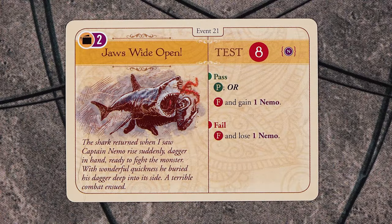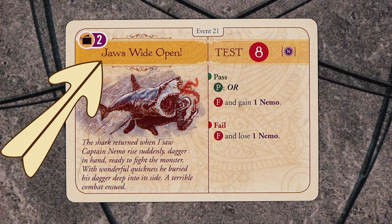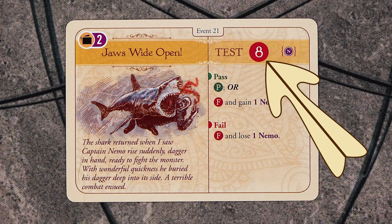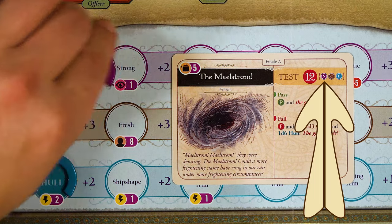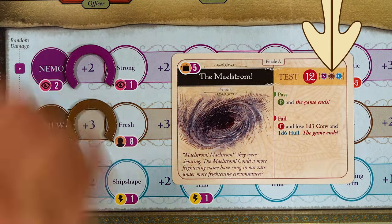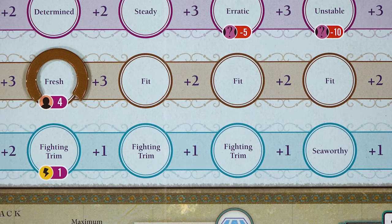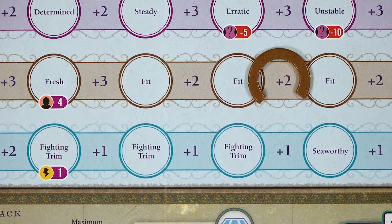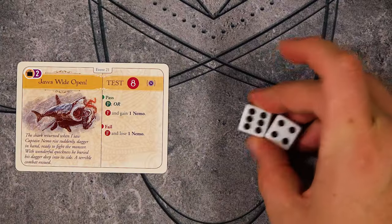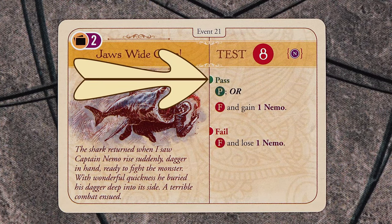Now, let's get back to the test cards. If you draw a test card, you will immediately take that test. In the case of Jaws Wide Open, you will have to take a test and you're trying to match or exceed the success value shown — in this case eight. Next to this shows what kind of dice roll modifiers you're able to use. A purple N means you can spend a Nemo resource, a brown C means you can spend a crew resource, and a blue H means you can spend a hull resource. If multiple are listed, you may spend all or none of those resources. When using ship resources as dice roll modifiers, you may only ever use one of each resource. You cannot move the tracker over three times to get a dice roll modifier of seven.